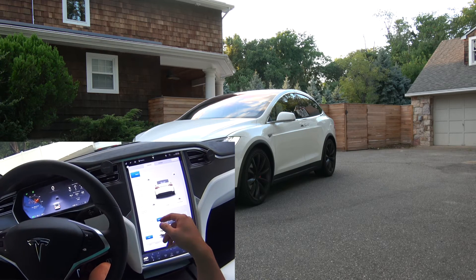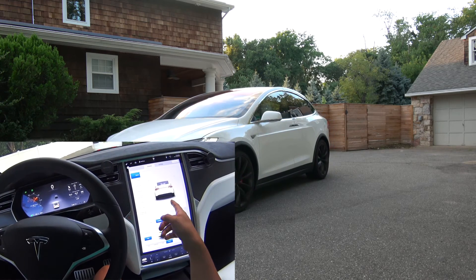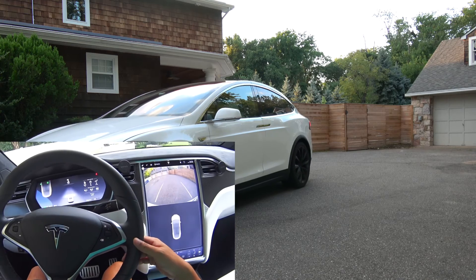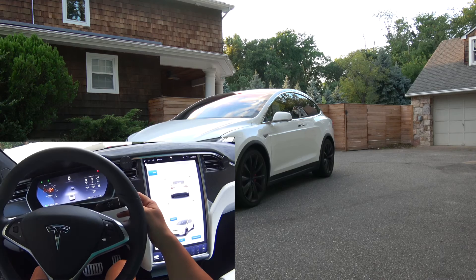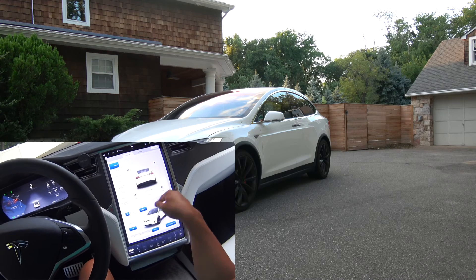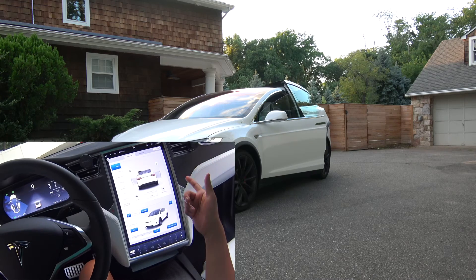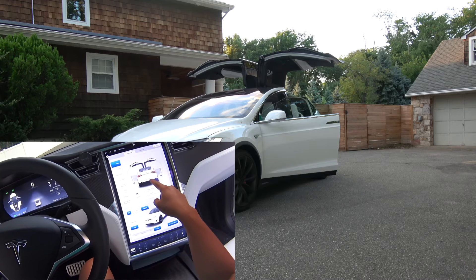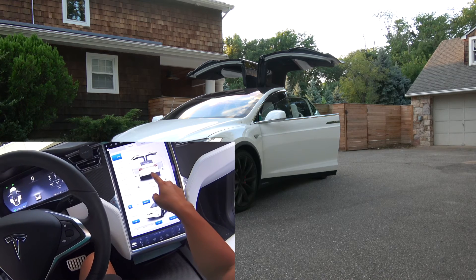If you start to put it into Drive, there's supposed to be a lock button that comes up, but I guess it didn't. So the close all means close all doors but not the trunk — it doesn't include the trunk.